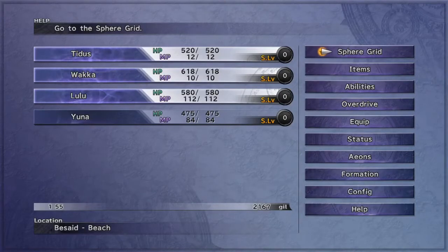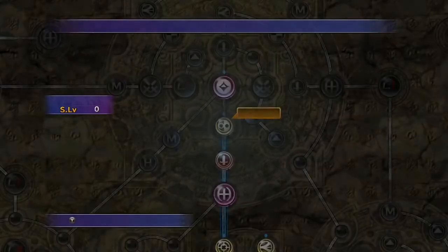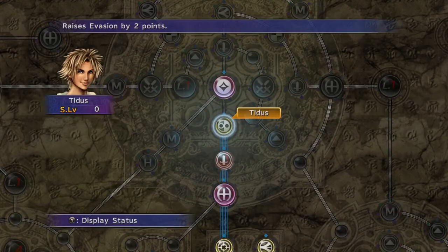Welcome back! Today we're doing something a little bit different. As you've probably seen by the title on the thumbnail, I'm going to show you a guide for the Tidus sphere grid. I'm going to talk through - I think there's five different routes - whether you want to make the game fun, or if you just want to play the game normally, or you want to do something different.